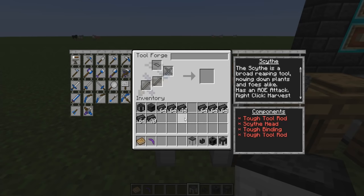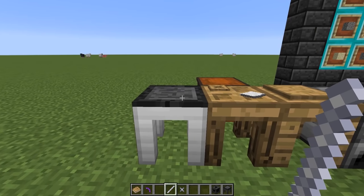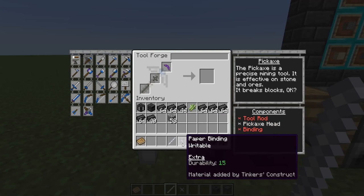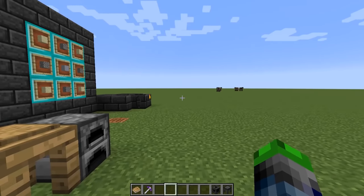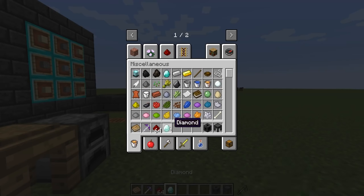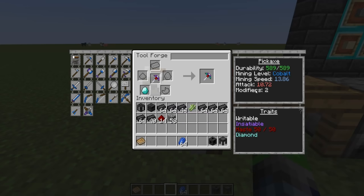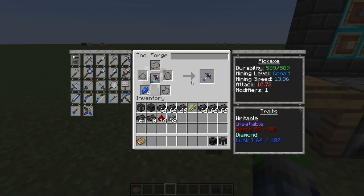I went ahead and made a paper tool rod and a paper binding. Each paper part grants an extra modifier slot on your tool. Put those in and now we have four modifier slots. Things I like to put on pickaxes: redstone, which increases mining speed and can be stacked; diamond, which adds 500 durability (only once); and lapis, which gives fortune. At 64 lapis it's fortune one, and at 360 lapis it upgrades to fortune three.